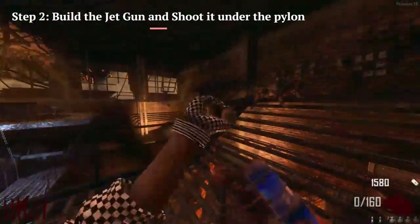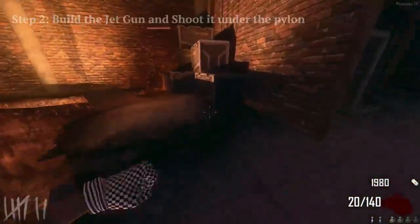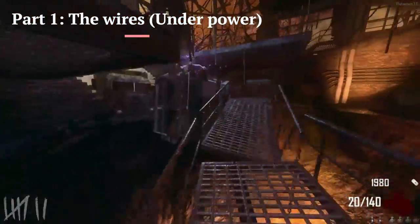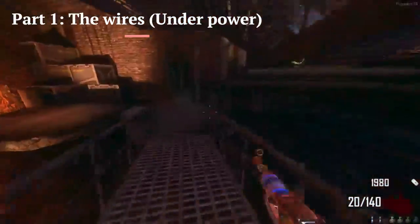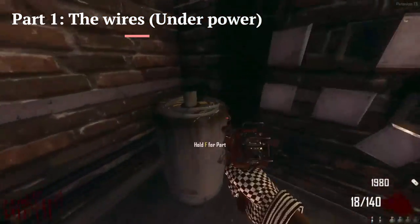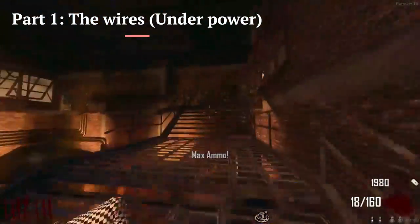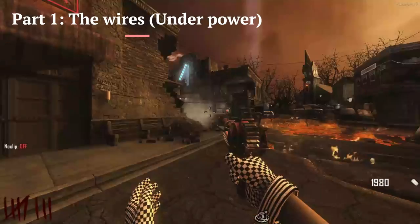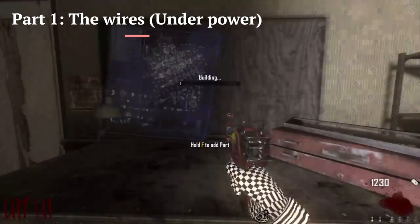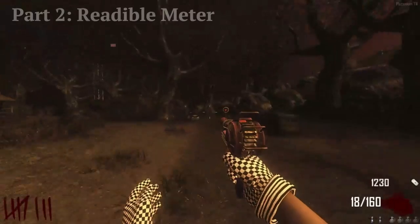Step two is going to be starting the build on the Jet Gun — you're going to need the Jet Gun for step two. The first part can be at that little ledge over there. The second area could be in this little bridge area. The third area — the wires spawned on that barrel in my game. You're going to take it to the actual area inside of the town and find it inside of this building with Stamin-Up. Open it up, it's going to be on the table, and you can start placing your parts there.